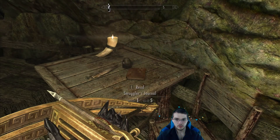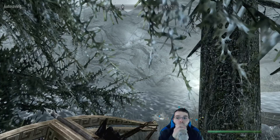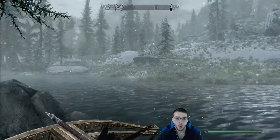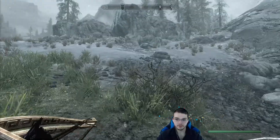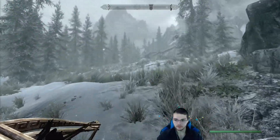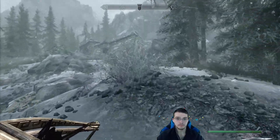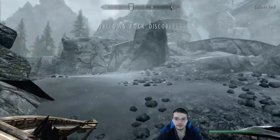Coolio. Yep, onwards. Okay, just this fortress left and I think that's this whole side of the map explored. My character is like stuck sprinting — there we go. Oh, this is a big looking one. Gallows Rock.